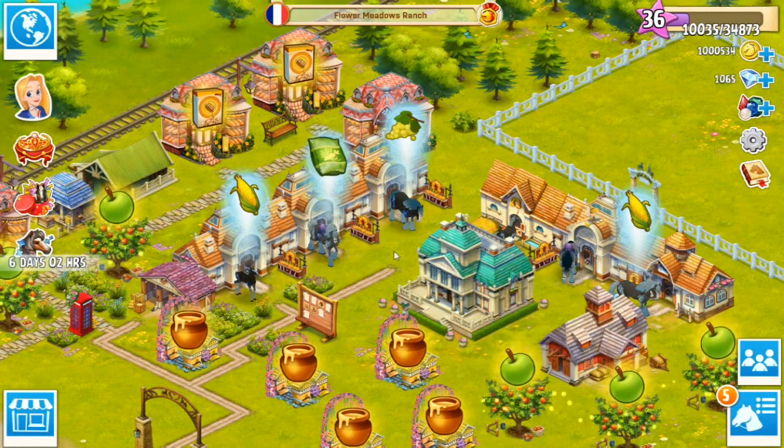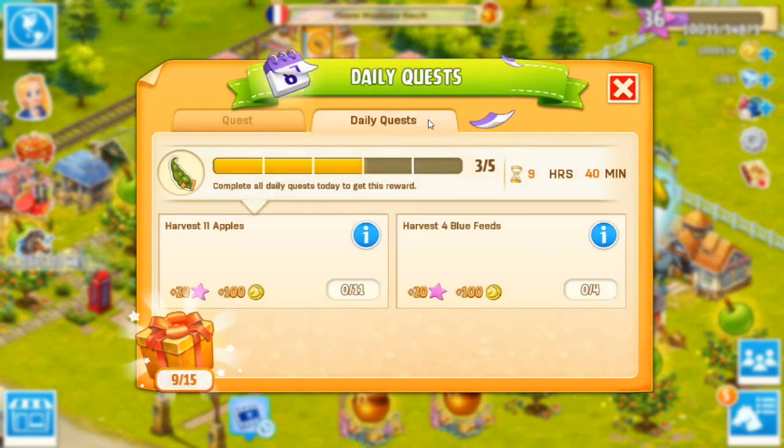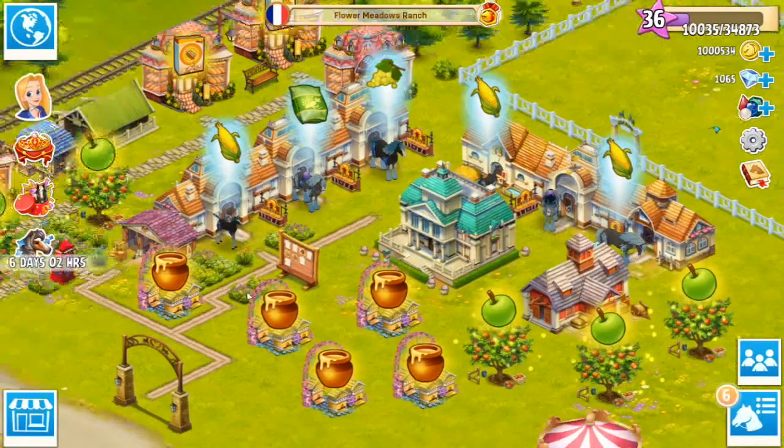Let's back out and check what the daily quests require. I already did a few of them earlier — they were really easy ones like getting a certain amount of coins, which I do every time I pop in. So now it's harvest 11 apples and harvest 4 blue feeds. Let's go ahead and do those things.